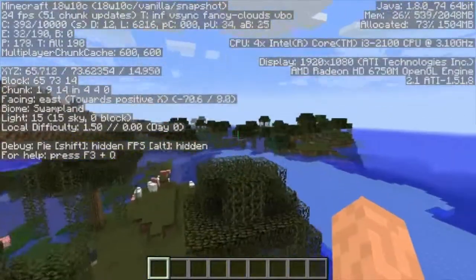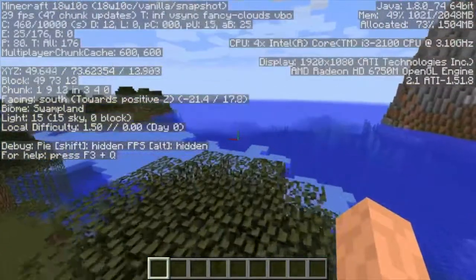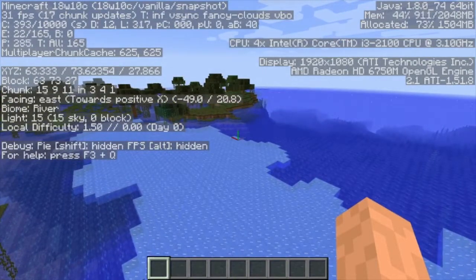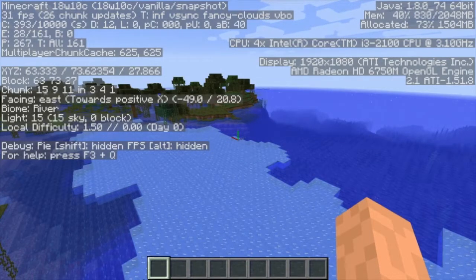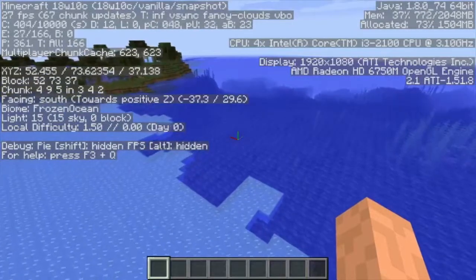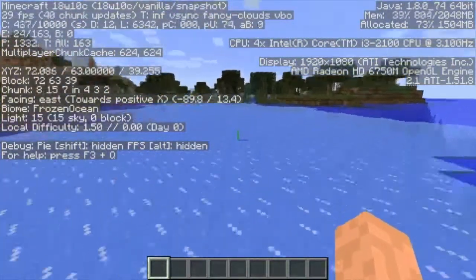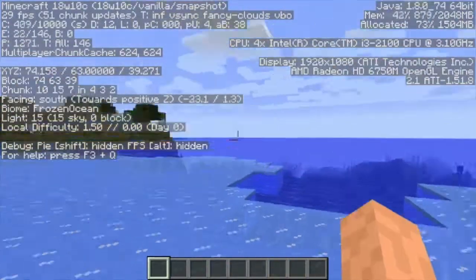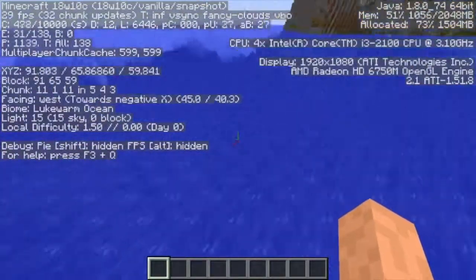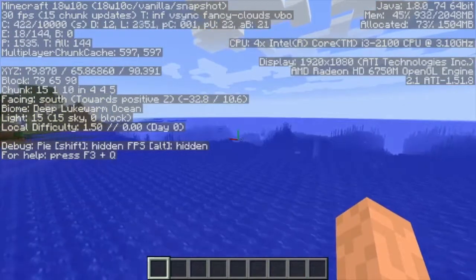At the time of 18w08a there were 10, but they removed a couple. There's now frozen ocean, cold ocean, lukewarm ocean, warm ocean, and the deep ocean variants of each of those except warm ocean and lukewarm ocean. As you can see right now, if you look at the biome indicator, there's frozen ocean, indicated by ice being on top. They did hint at eventually making iceberg biomes — they haven't quite made those yet, but this is the first step towards it.